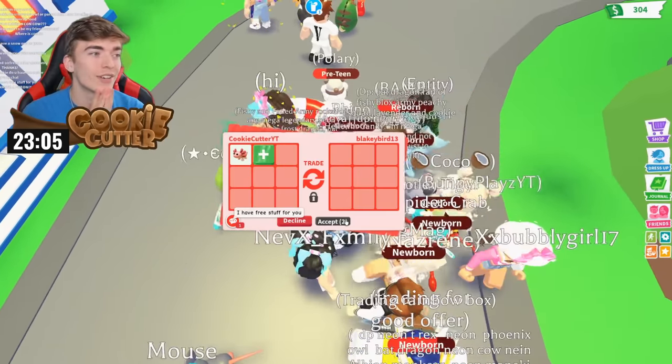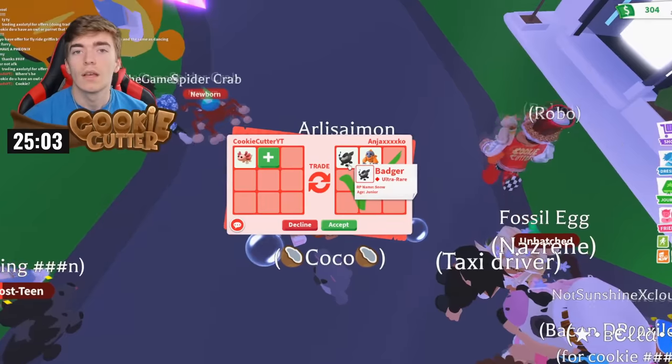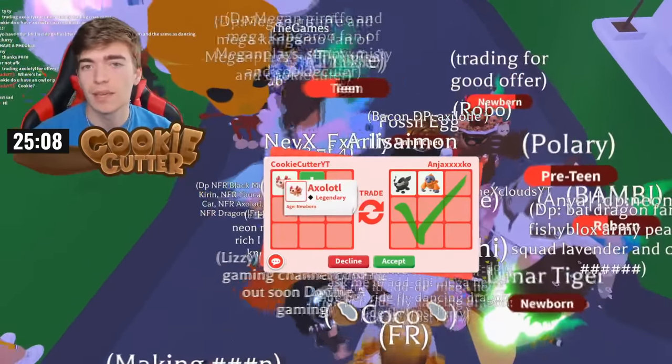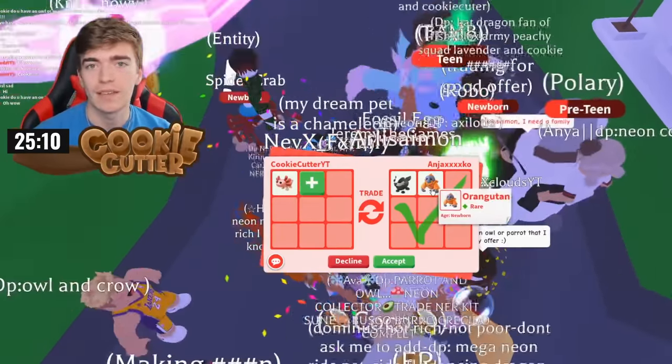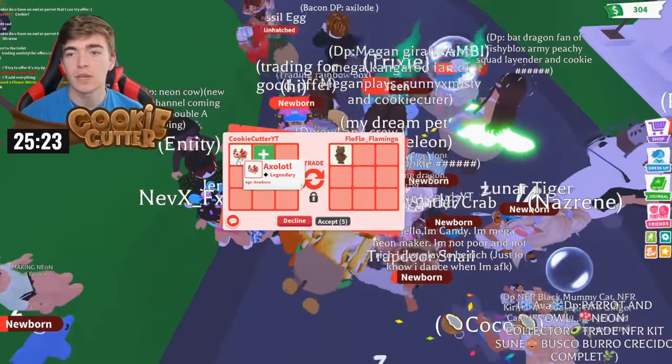They got rid of it. Time to see what we get next. This person is offering me a badger and an orangutan — we definitely don't want to go down a stage from legendary back to ultra rares. My intention is to try and trade this axolotl for another legendary and a few adds.